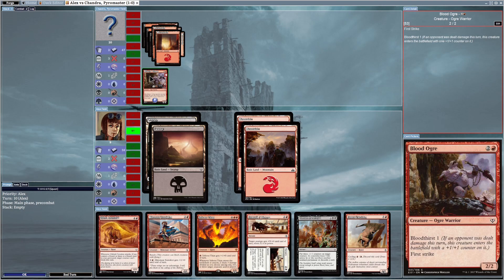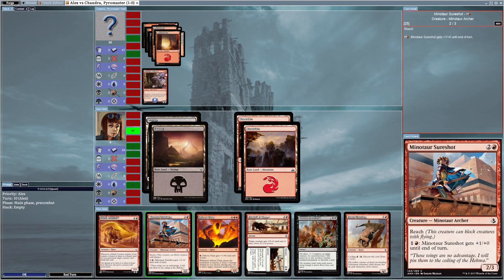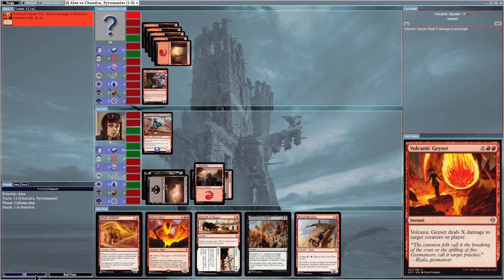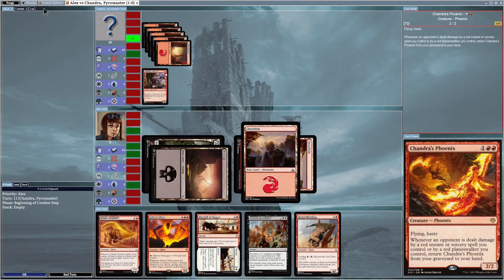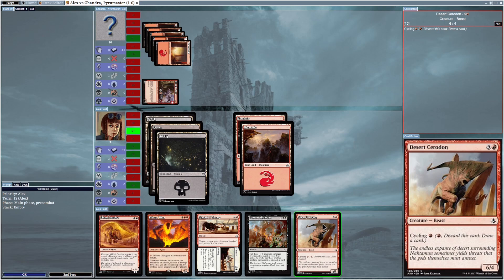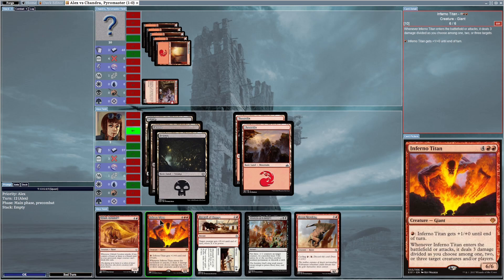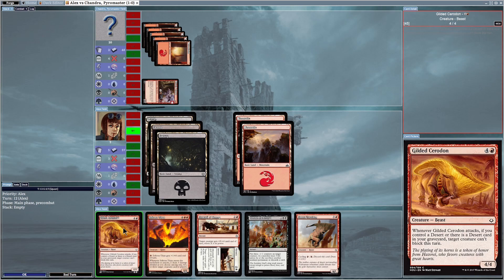He summons Blood Ogre, a two-slash-two with Bloodthirst 1 and First Strike — really annoying. I could block it with Minotaur Sure Shot. He then casts Volcanic Geyser, which dealt damage to my creature and destroyed it. Now he's going to attack me with Blood Ogre. I can't afford any more trouble. I have five mana total — not enough for Inferno Titan yet, but I do have enough to summon Gilded Serodon, so let's do that.